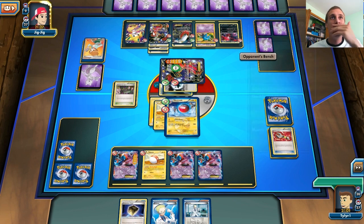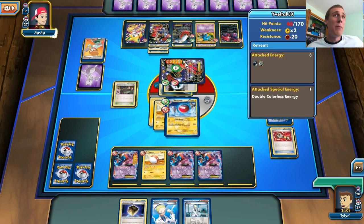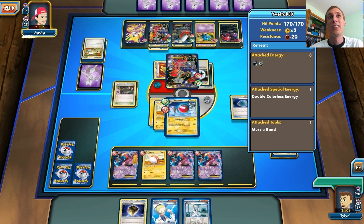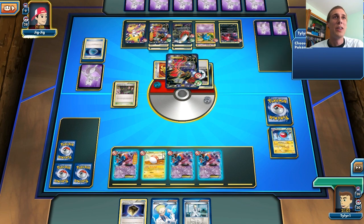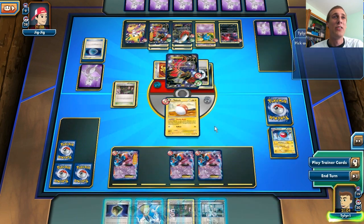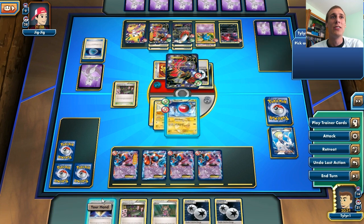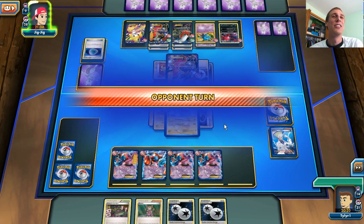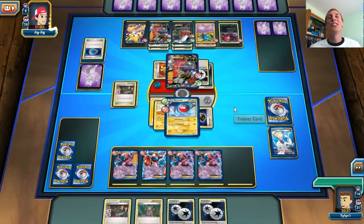It looks like he puts a Muscle Band on the Yveltal, and not the Garbotoxin, which is nice. But there's a Switch — and there goes my Electric. He's doing 120 damage to me right now. Dang it. At this point I think I lost, because there's no way. I'm going to save the Protection Cube. It looks like we can get an Electrode in play at the very least and do some awesome damage. Hopefully we can paralyze again — 120 damage, no paralysis. So it looks like he's going to win this game, because I don't have any Electrodes left. I just lost to a Yveltal deck. Too bad he got that Switch.